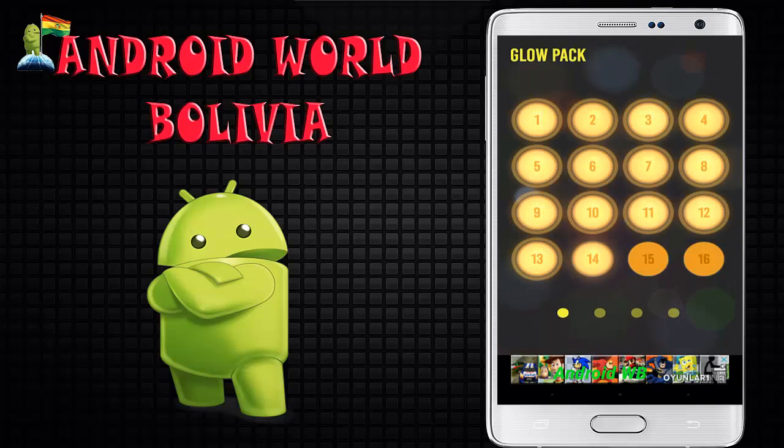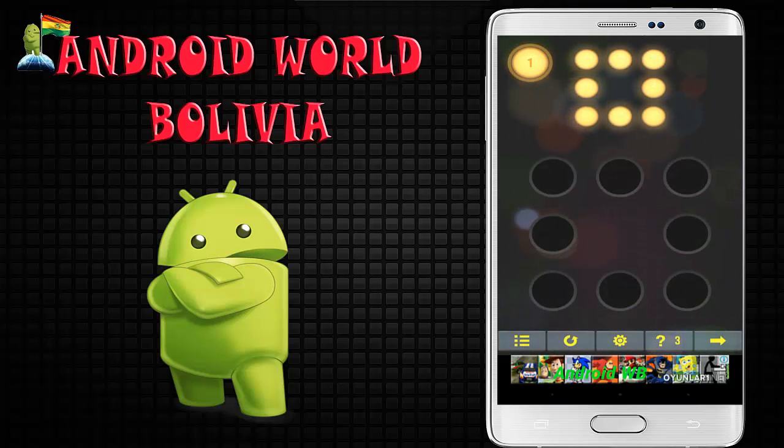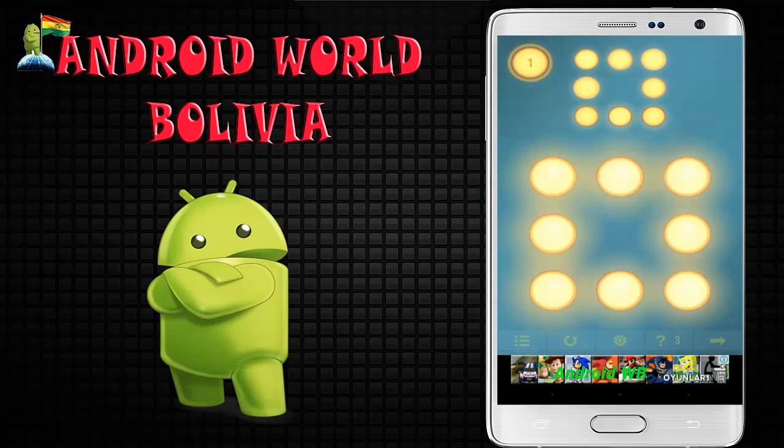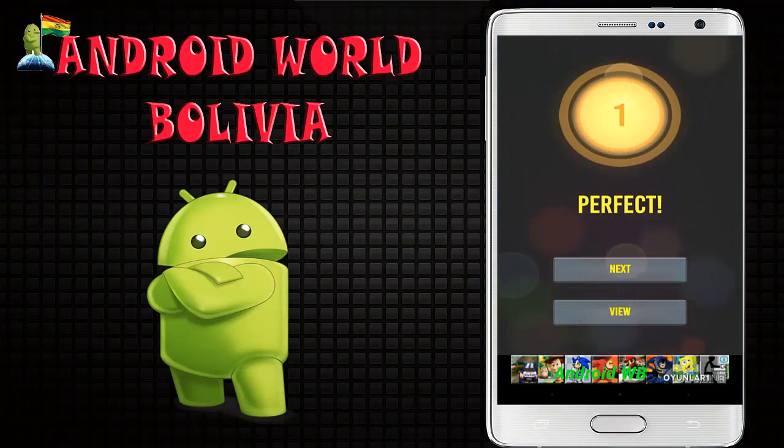Acá podemos ver, ingresamos a uno por ejemplo, este es el primero. La mecánica es bastante sencilla: lo único que tenemos que hacer es formar la figura superior con la figura inferior. Lo interesante de este juego es que está basado en las pantallas de bloqueo de nuestros dispositivos. Es bastante sencillo y con ello habríamos concluido el nivel 1.